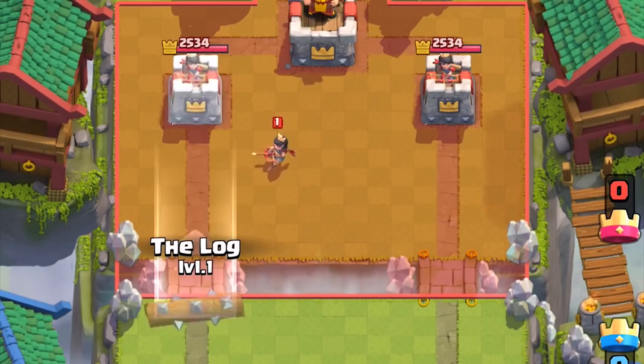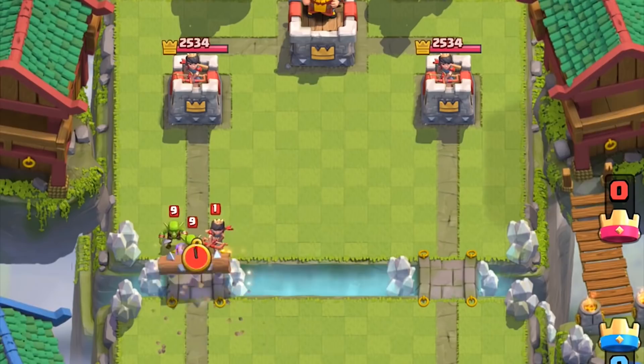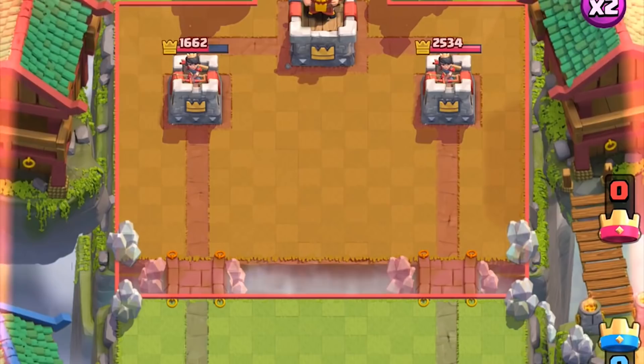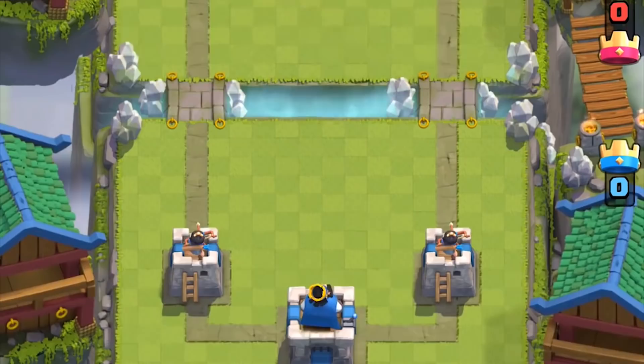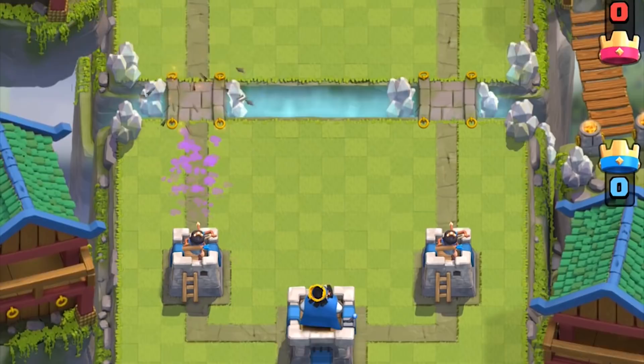If you're not sitting at full Elixir, always wait until the Princess is approaching the bridge, then deploy the Log. There are countless times where you can take out Fire Spirits that were meant to protect the Princess. A front-of-bridge Princess is usually countered with Goblins, Spear Goblins, or Fire Spirits — if you know they countered your Princess the first time, the second time you can use a prediction Log. It does a better job of taking care of Skeleton Army and Goblin Barrel than a Zap does.